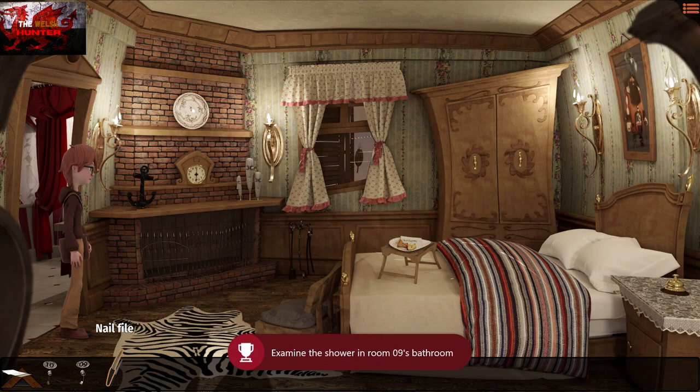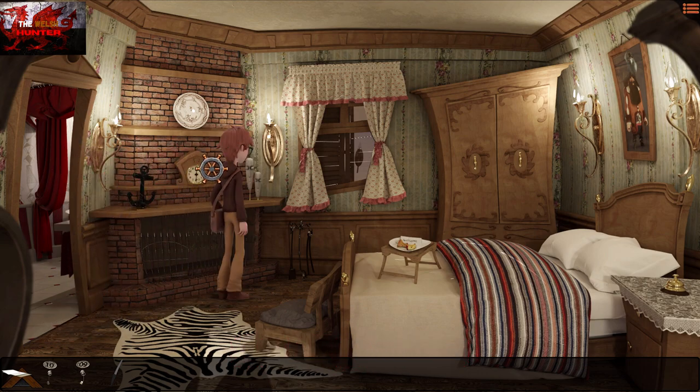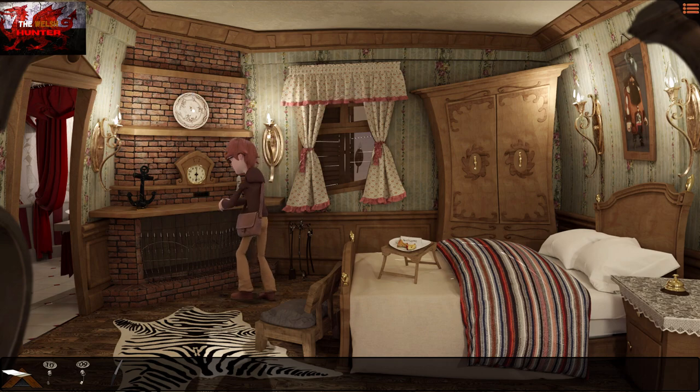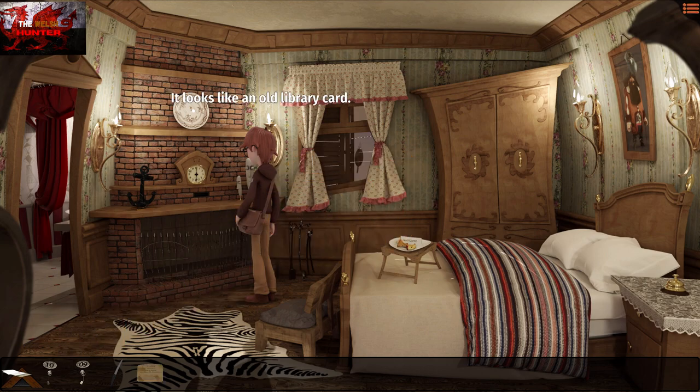Head to the bathroom on the left. Interact with the drawer just underneath the sink — open it up and grab the nail file. Also grab a missable achievement: examine and interact with the shower, which should get us the 'Psycho' achievement. Then use the nail file on a brick just underneath or to the right of the clock — that gives us Henry Morgan's library card.